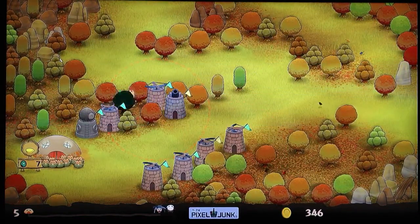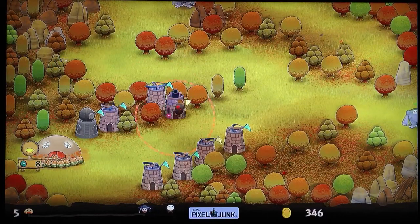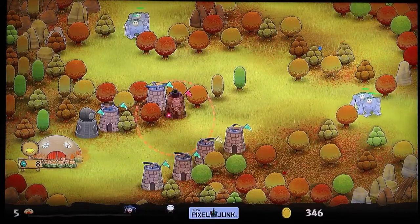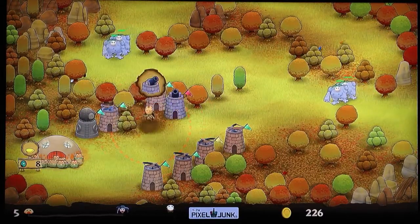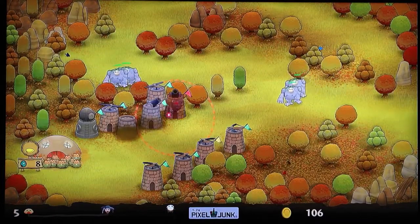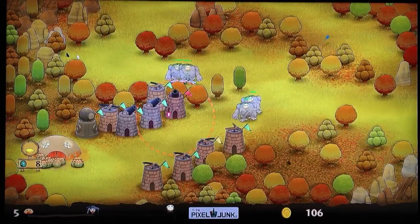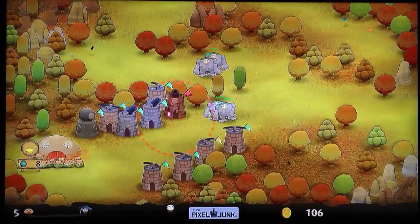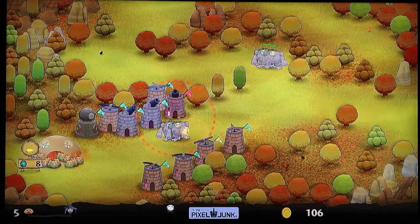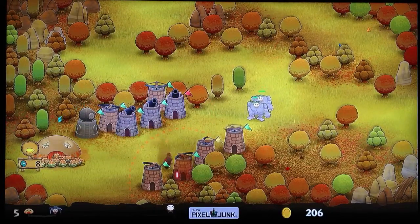I'm not into real-time strategy type games at all, but there's something about this game that's relaxing. It's fun — you're strategizing, you're thinking ahead, and you can drink a beer while you're playing it, but at the same time there's some action going on here. As you can see, I'm upgrading. The green is the most basic color, then yellow, then red, then purple, and then black. So I'm trying to get this one up to purple.